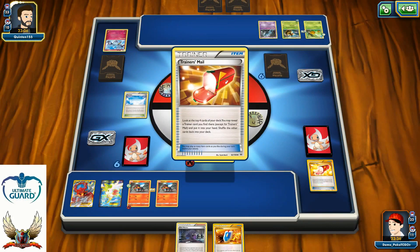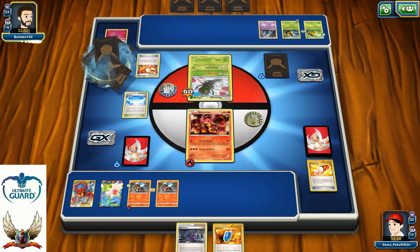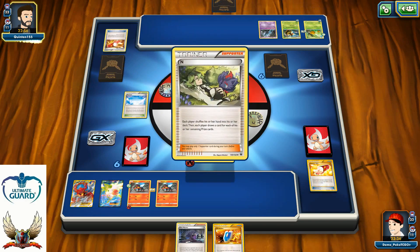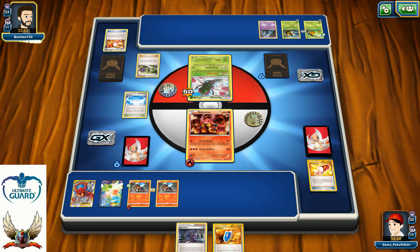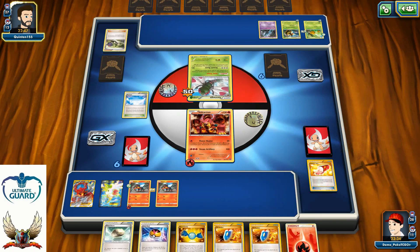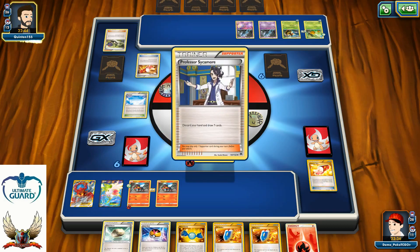But he can go for a one-hit knockout with his Yanmega versus my Litten with the Weakness Policy on the bench. Why in the world I even decided to attach that Weakness Policy I don't know — I was not able to discard it, so why not attach it instead of just shuffling it back to my deck.